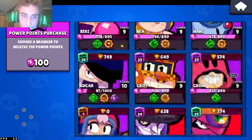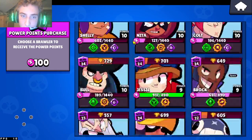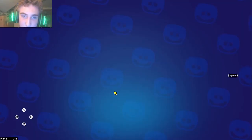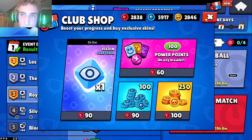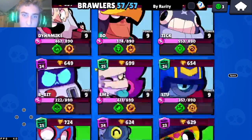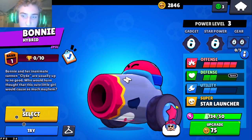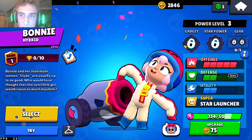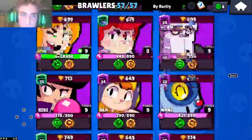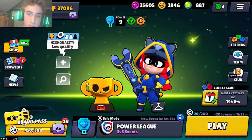I might show a little bit of the actual character gameplay; I don't know yet. I want to try to get Bonnie to level nine. Let's upgrade from there and see how much I need. I'd like to get that gadget if I can. Gadgets are maybe as easy to get as rare brawlers — I feel like I might be wrong, but that's how it feels because you pull gadgets pretty easily in this game.